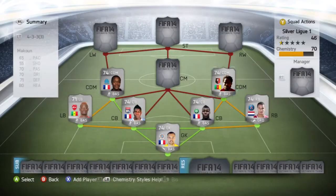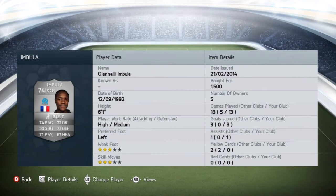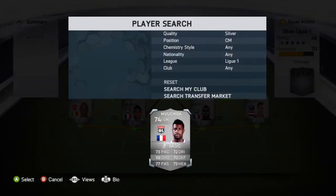Next, the two CDMs: at left centre defensive mid we've got Umbula, and at right centre defensive mid we've got Makooun — I'm pretty sure he's the same Makooun that used to play at Villa. Makooun was picked up for 500 coins; when you're looking at a CDM you want heading, defending, dribbling and passing — he has 80 heading, 71 defending, 70 dribbling and 70 pace, with medium work rates so he sits deep and shields the back four. Umbula cost 1500 coins with 74 pace, 73 defending, 72 dribbling and 71 passing.